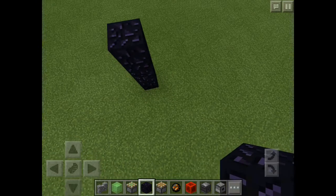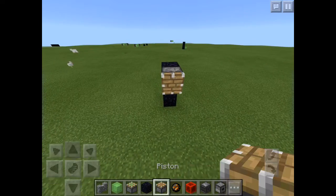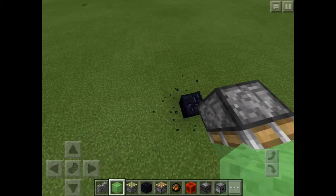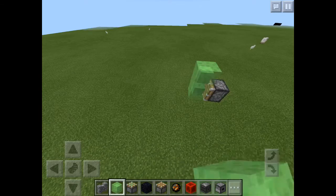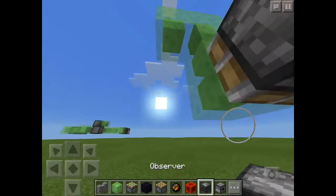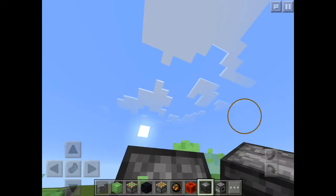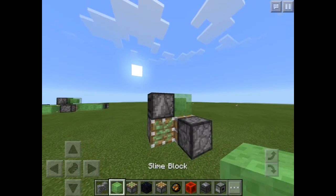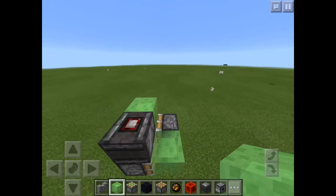So place your person right there, do that, get rid of this like that, and build up. Now let's place our observer block right here, get rid of that flying block — I mean piston — flip sticky piston. Then you got that first part done, so now it can fly. It's magic!